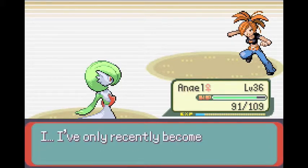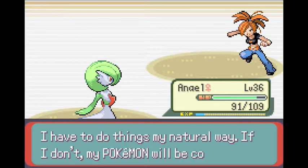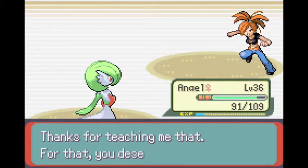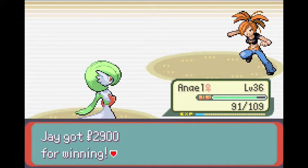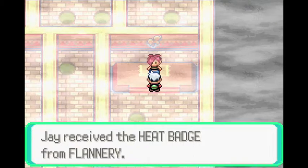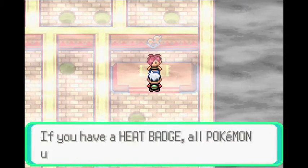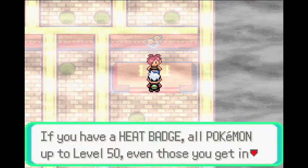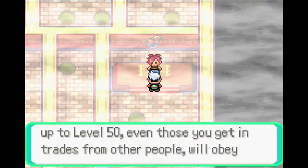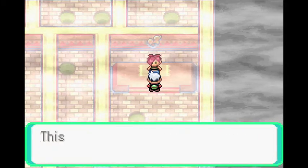Flannery says: I guess I was trying too hard. I've only recently become a gym leader — I tried too hard to be someone I'm not. If I don't be myself, my Pokemon will be confused. Thanks for teaching me that. For that you deserve this. We got 2,900 Poke Dollars, which is awesome. And we received a Heat Badge from Flannery — if you have a Heat Badge, all Pokemon up to level 50, even those you get in trade from other people, will obey you completely. It also lets Pokemon use HM move Strength outside of battle.